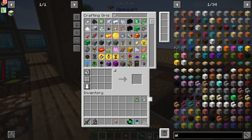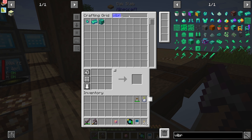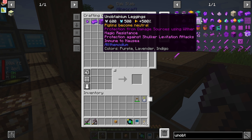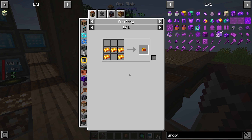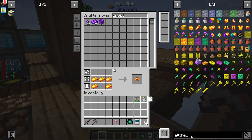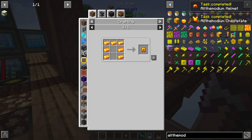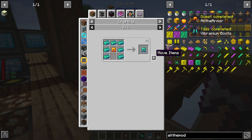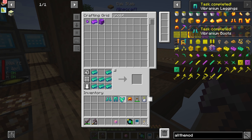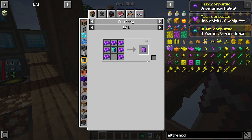So I think it's time to start working towards our armor. All the modium - we end up with 24, we have enough. Unobtainium, we have 28, and then vibranium, we also have 28. I think the unobtainium is the way to go for us. So we're going to need a full set of all the modium gear - helmet, pants, and boots. Then we need to upgrade this to vibranium, and then we need to upgrade all of this to unobtainium - the ultimate armor.